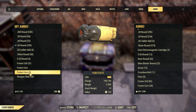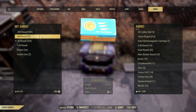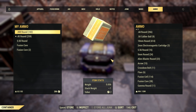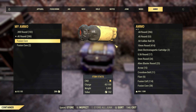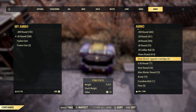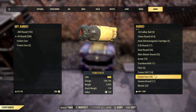As far as other ammo goes, we have the .45 rounds and a lot of .308 rounds. We'll just keep getting more and more of those because our rifle just doesn't really go through them. Same thing for our .45 — we just don't go through them that quickly. Not a whole lot in the fusion cells yet, but that's not a big deal.